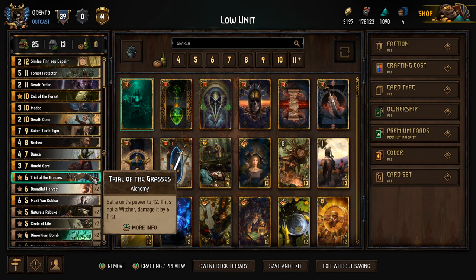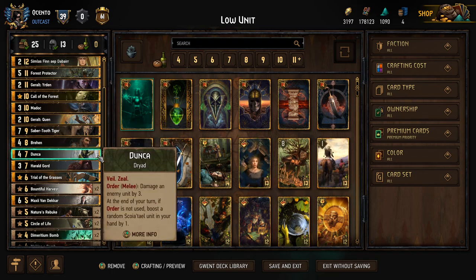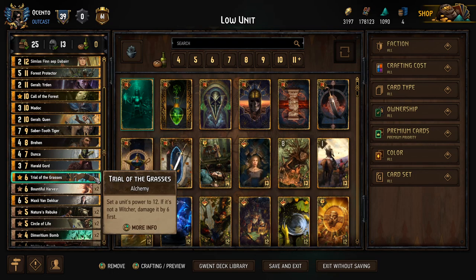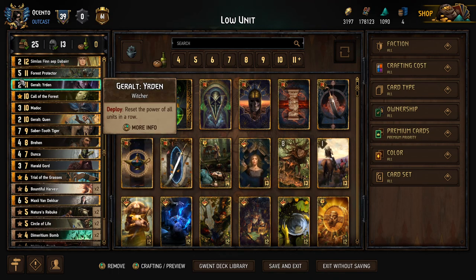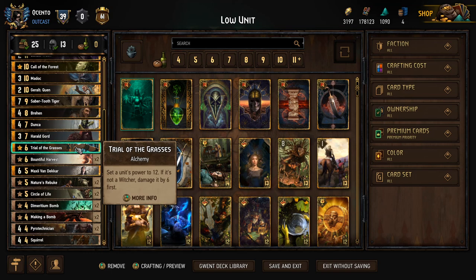Trial of the Grasses is something I would normally play in a Skellige deck, but I felt spicy and wanted to throw it in here because it has so many potential cards to benefit from. We can use it offensively to remove something that's 6 power on their side of the playing field, or defensively for a ton of points off the Geralt Quen, off the Yurden, or off the Madoc. It's just such a good card — 6 provisions and we're getting 10 boost. Worst case scenario, we do it off the Madoc for 9 points.